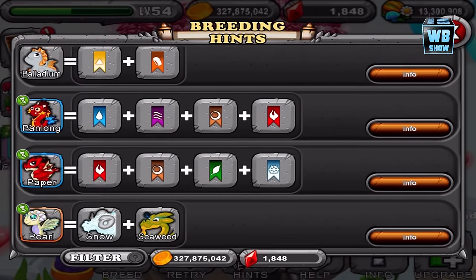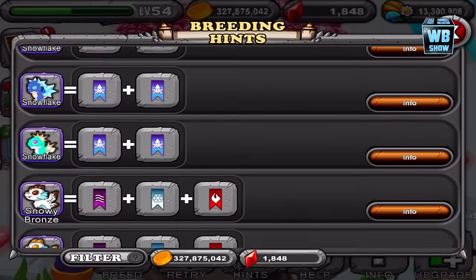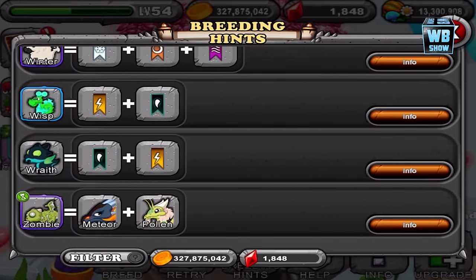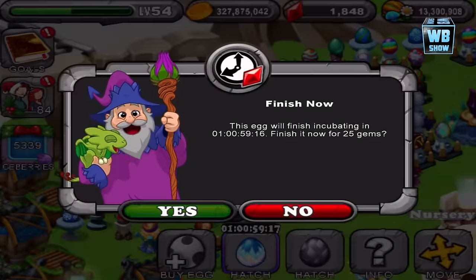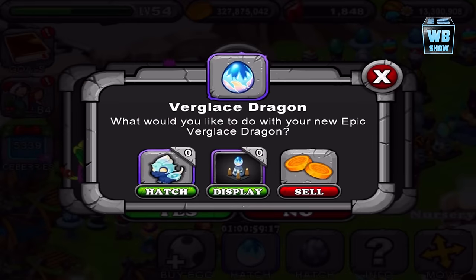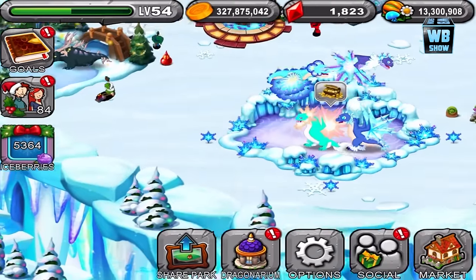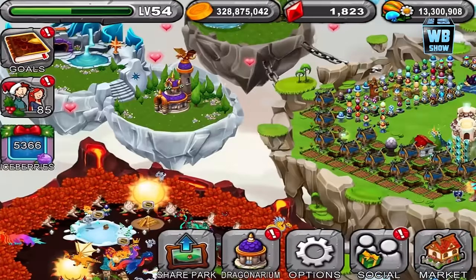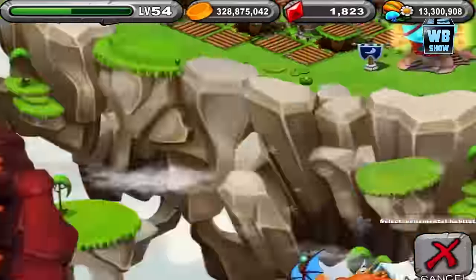I went down a bit more and yeah, I haven't seen it in the breeding hints and I haven't unlocked it. Anyway, let's go back. You can breed all the dragons now, but this one is 25 hours. We're out of habitat space — oh wait, we have one more space, so we're good. Let's hatch the dragon.